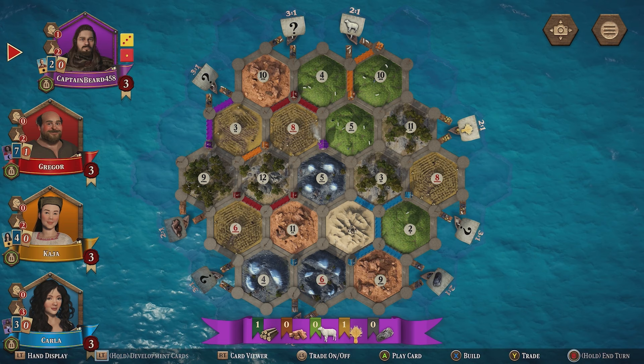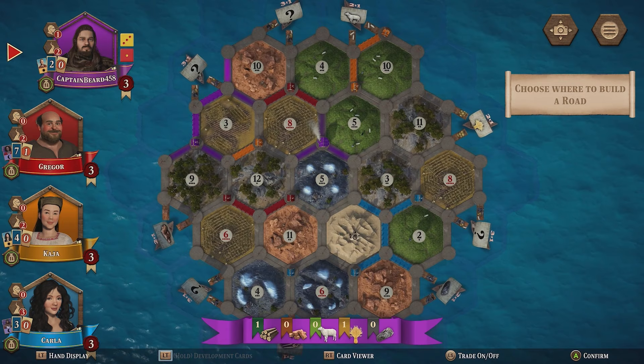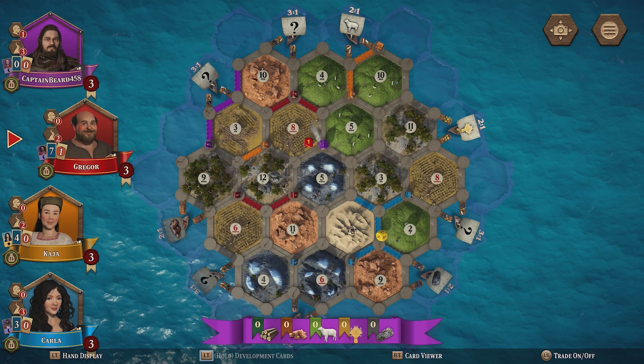I could even build a road — if I play Makeshift Road Building, I can build a road with one wood and one wheat. So let's do that and go up here. Flip that over so we've got another use of that if we need it. And we're looking pretty good. Nice, clean slate of zero resources. We are reliant on rolling fives and eights — fives are really good for us actually.